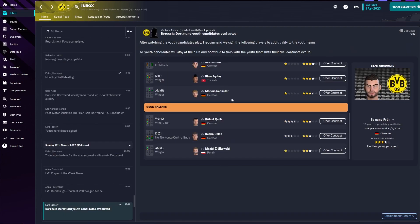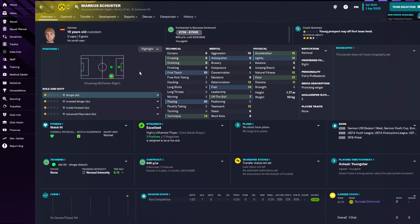Moving on to top talent, we've got Marcus Shuster — a winger on the right. I'm going to train him on the left as an inside forward. He has a lot of improvement to do, but like I said, he's only 15.